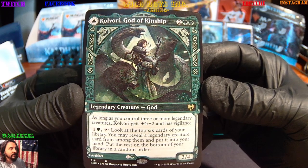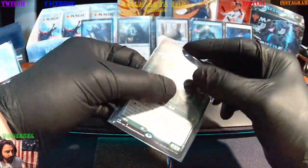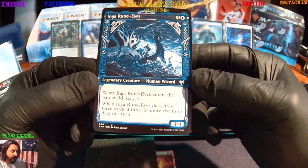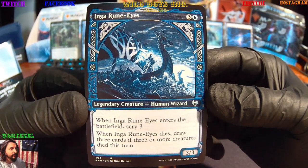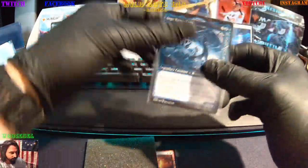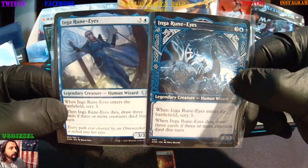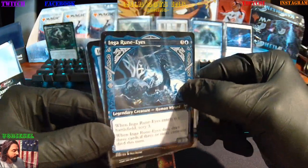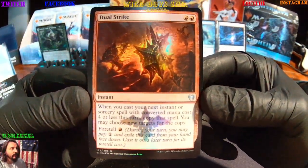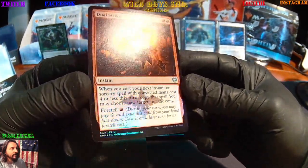Wow, that's nice — becomes a 6/6 with vigilance. Beautiful card, that's a nice rare. And we're gonna hit Igna Rune Eyes again — human wizard but she's on the longboat now. Definitely different — here's a double. Nice, put them to the side. Then we get our uncommon full foil: Dual Strike — two flying axes, sick!